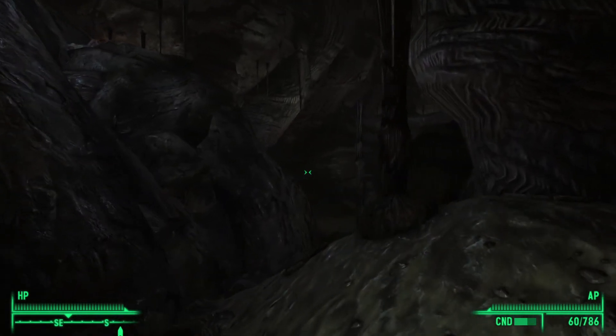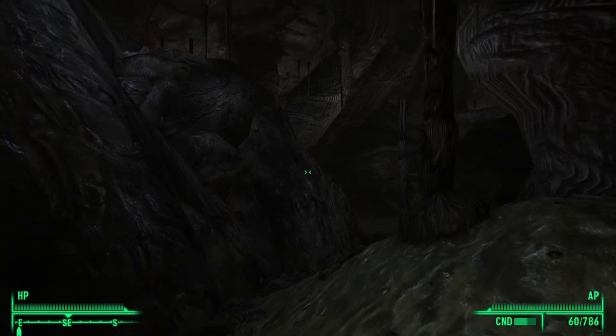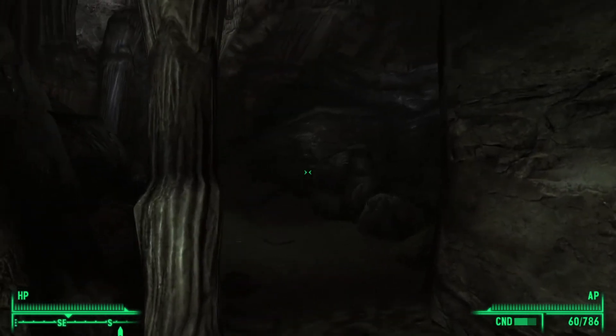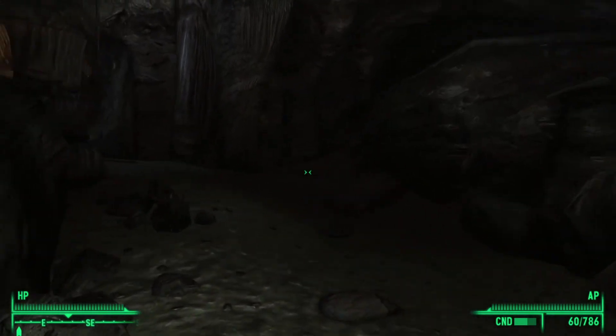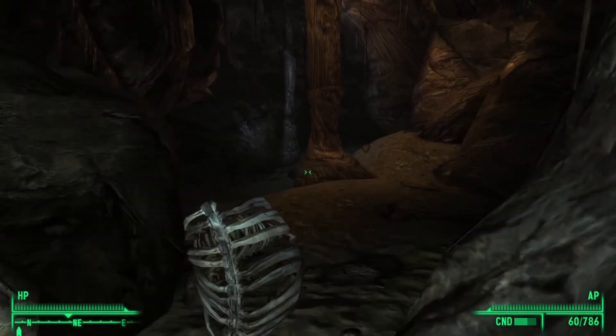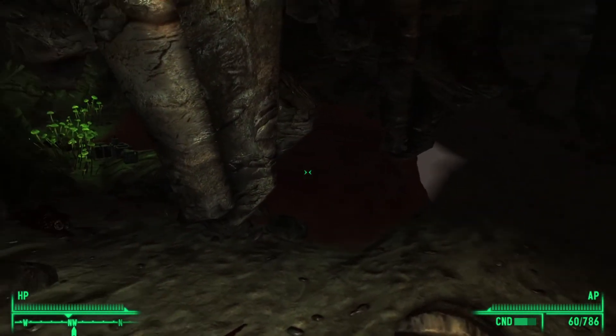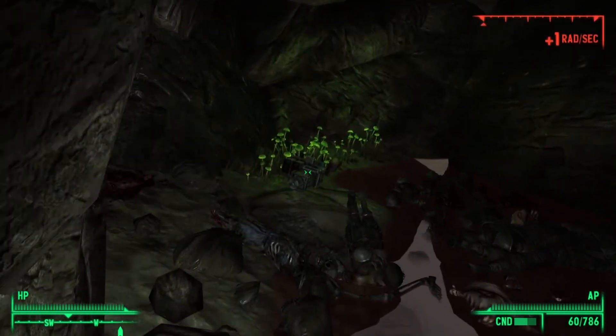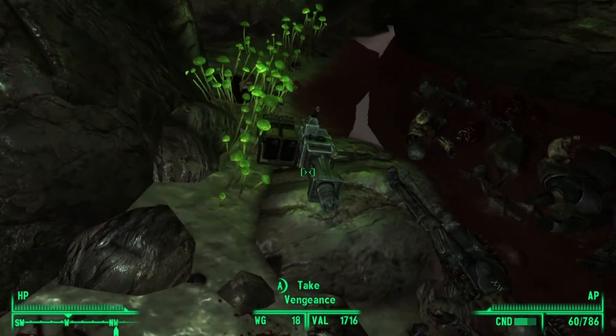As you come to around here, you should hear a puddling noise — that means you're really close to the Gatling Laser. Make your way around here and you should soon see a puddle of blood. The Gatling Laser is located right next to this puddle.